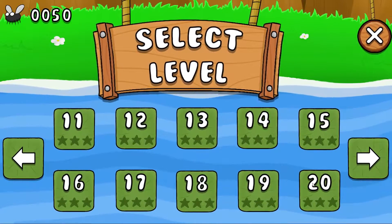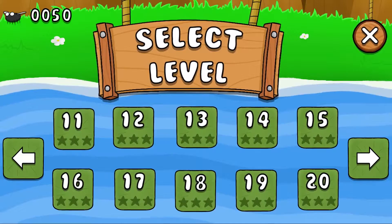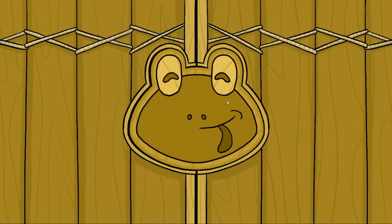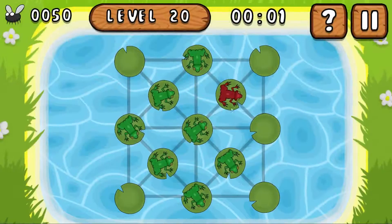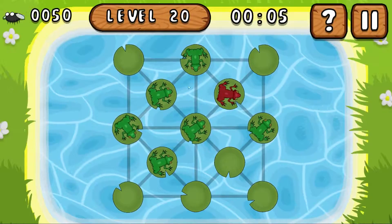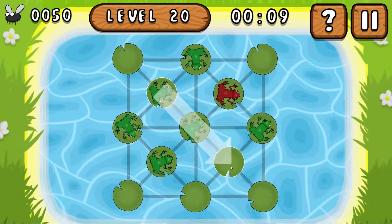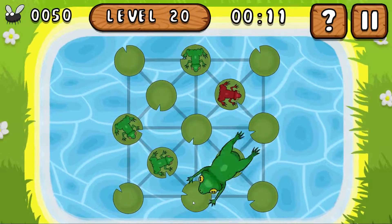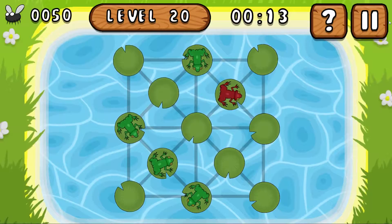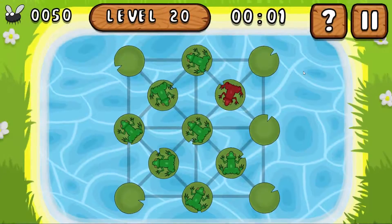So this is another example of a puzzle game which has one idea — 13 places like this with frogs on them or not on them — and all the iterations of this one puzzle, all the versions. You try to beat it, or you get stuck and then you reset, or you buy all the hints. That's the whole game.